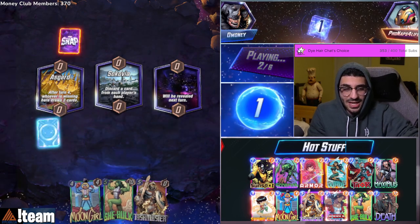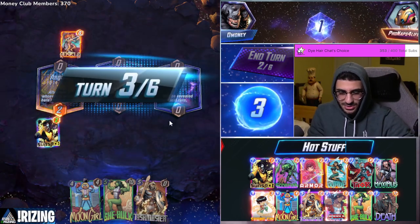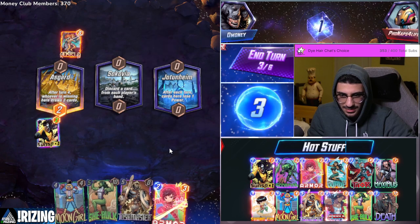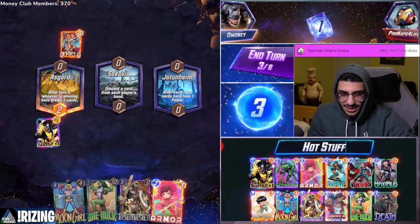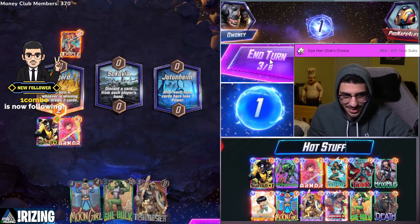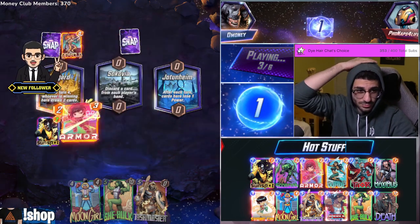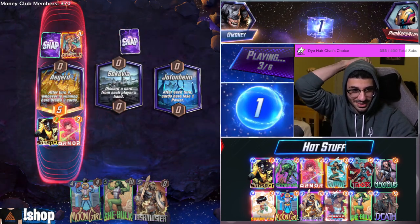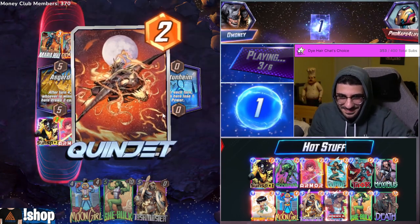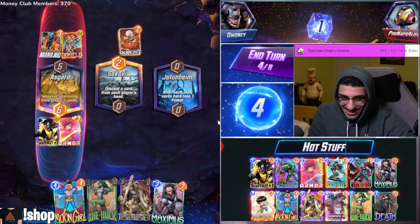My initials actually spell DAB, by the way — D-A-B, I'm serious. Like I understand what you guys are saying, but it just should not work like that — it just shouldn't. D-money, A-money, B-money — that's what it is. My opponent's got Maria Hill — let's go, I love Maria.